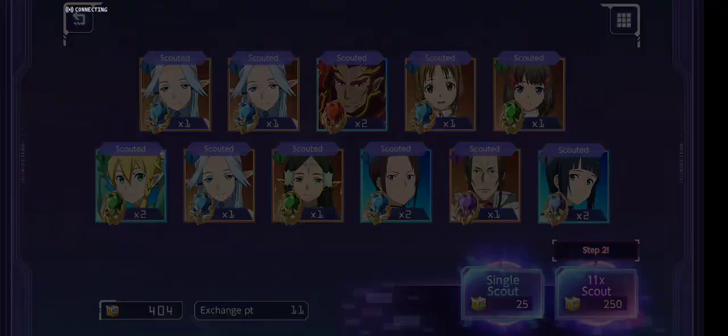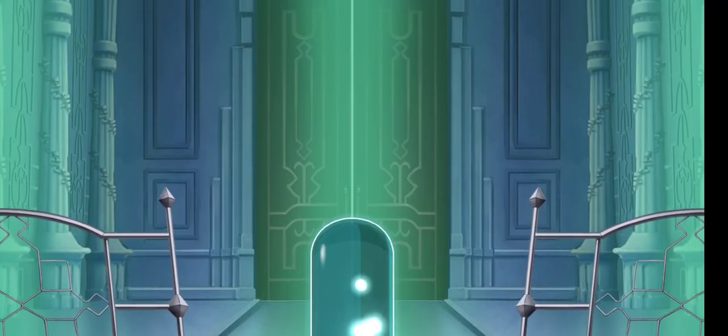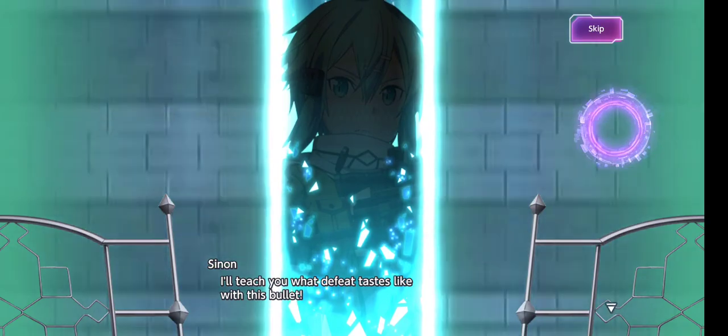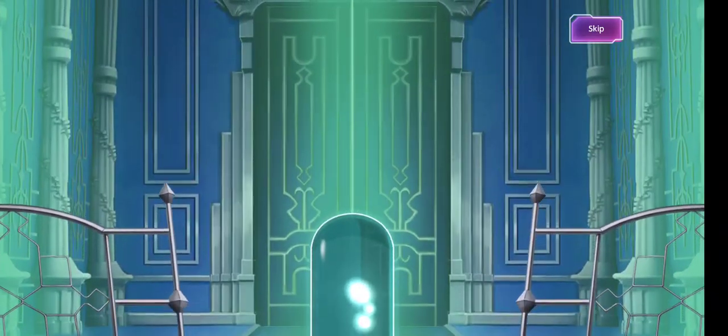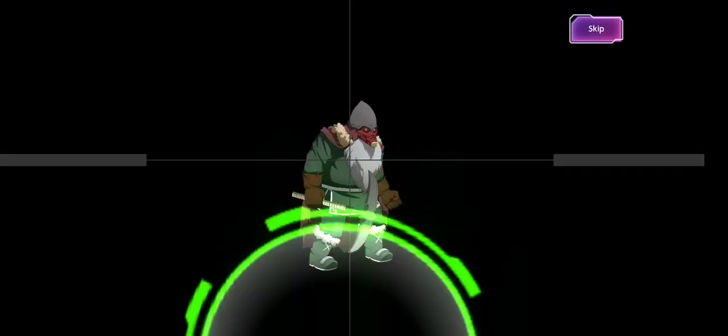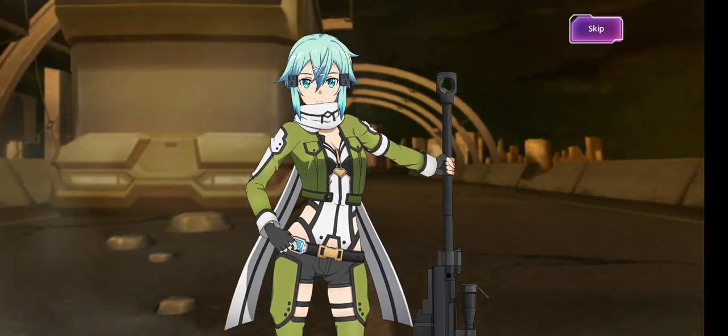Step two — that's gonna go down to 154. Come on, we gotta get her on at least the second try. Oh my gosh, no — we got Sinon! We got a four-star out of it at least. I don't think I have any weapons for her though. The animation is looking clean as hell — oh my gosh, it looks like she just shot a snowball. Jeez, all right.